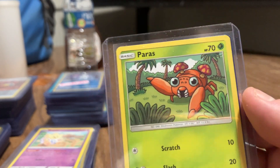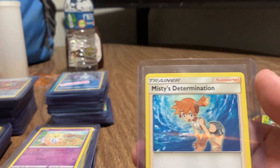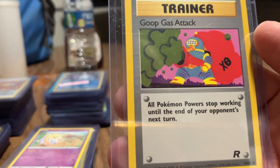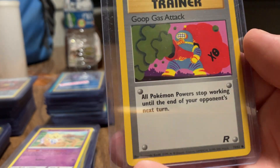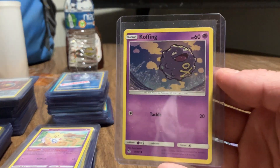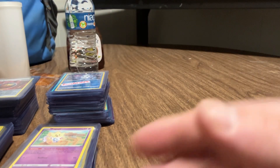This is a Paras. Here is a Decidueye. Here's another Misty's Determination. And I got this one because it looked original to me from the original Pokemon. This was a Team Rocket Goop Gas Attack - I'm pretty sure that was from the original Pokemon. As well as Koffing - he's from the original Pokemon, that was one of Team Rocket's original Pokemon.